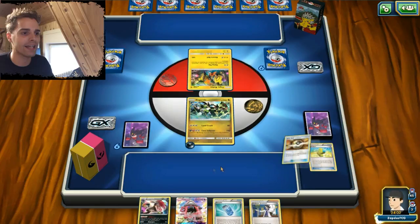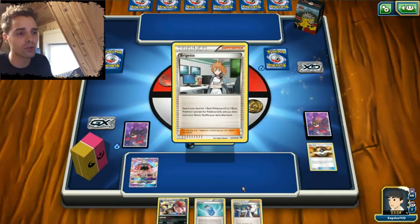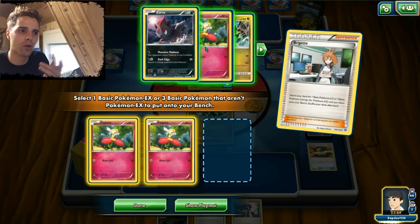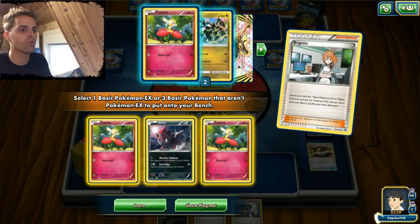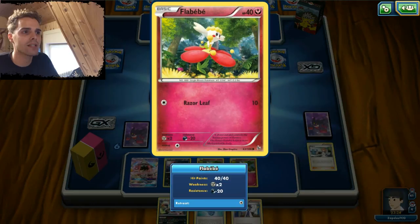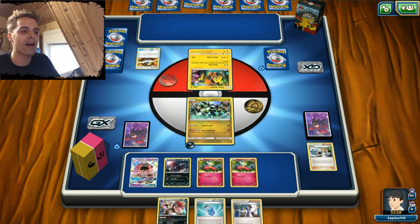We definitely want to get our Zoroark as quickly as possible. So we're gonna snap down our Tapu Lele — that's why there are two Tapu Lele and four Ultra Ball. We're gonna get out a Flabebe, maybe another one. I'm also gonna get out the Zorua and another Flabebe, just because sometimes they try and knock out your Flabebe before it evolves into Floorguts. We do have the Evo Soda in hand to evolve one of those, so I don't think we are in trouble. We have a terrific hand to follow up with our first turn.